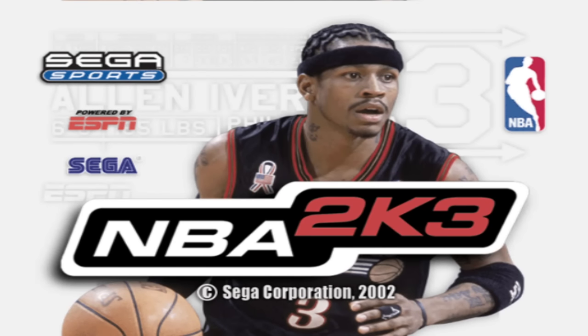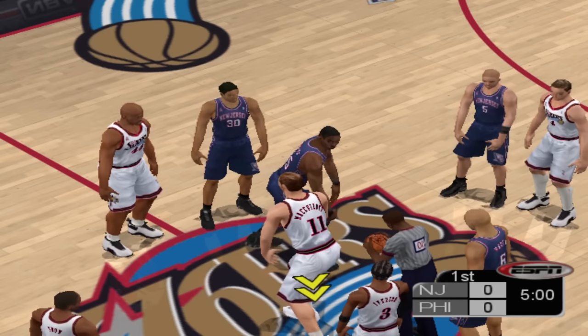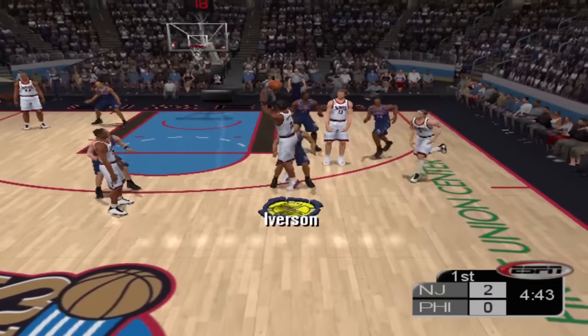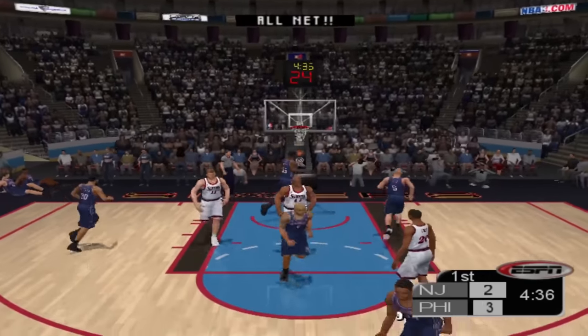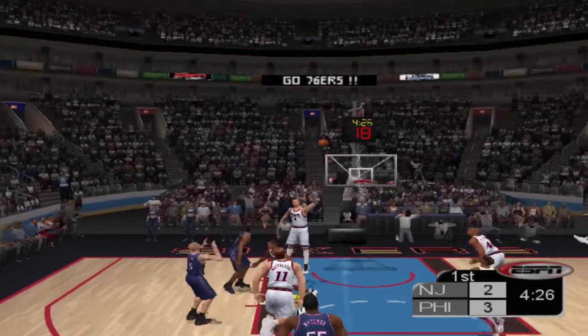Up next we got NBA 2K3 — Allen Iverson on the cover again, and he actually has one more after this. Allen Iverson with a huge rating drop this year, down to a 90 overall — started off at a 97, a few years later at a 90. But he has an 83 three-point rating this game, so I want to try to get a three with him. What if we just pull up from three? And there it is with AI — two attempts, not bad at all to hit the three. We can't just be doing the same thing with AI, but that's 2K3. Pretty easy to score.